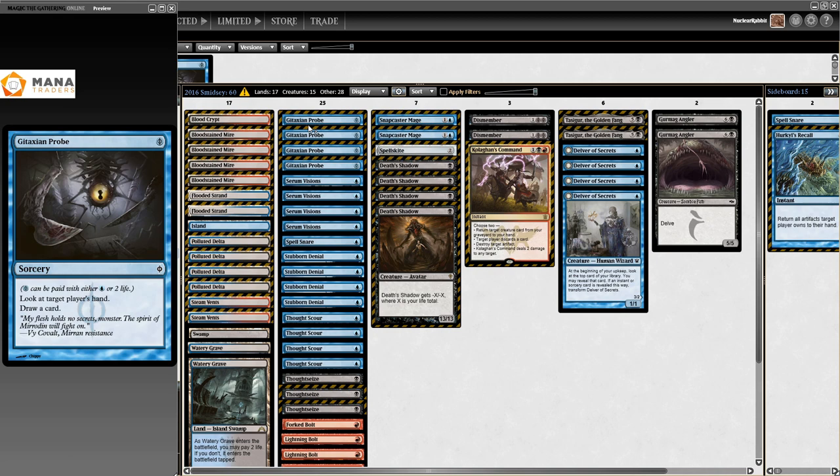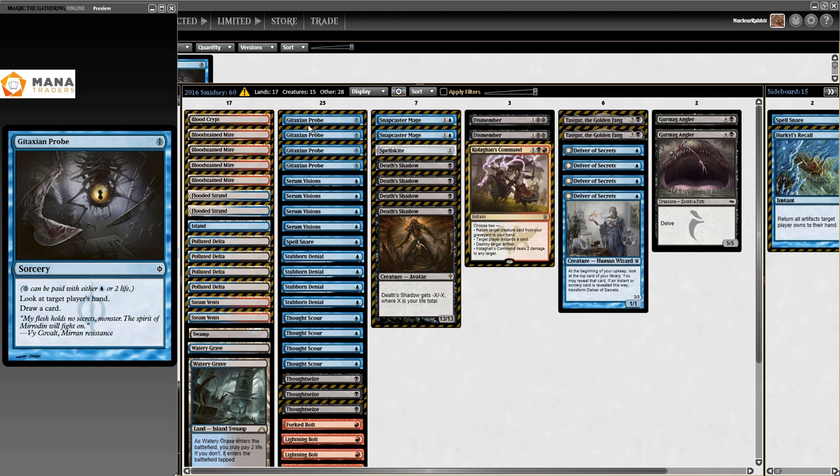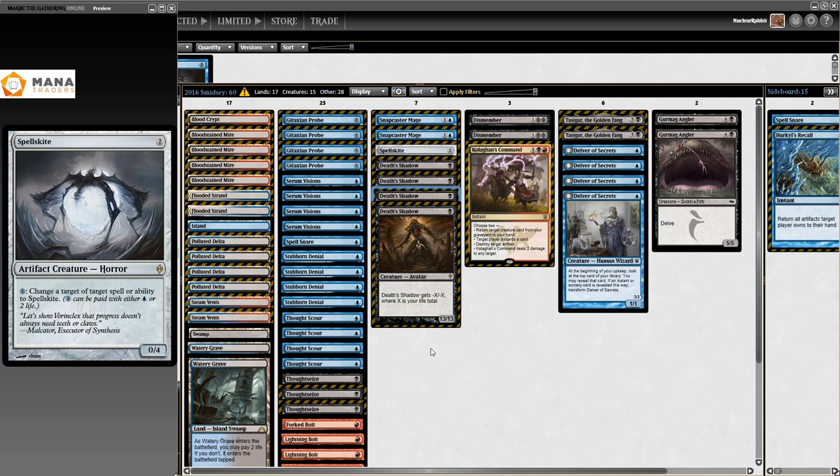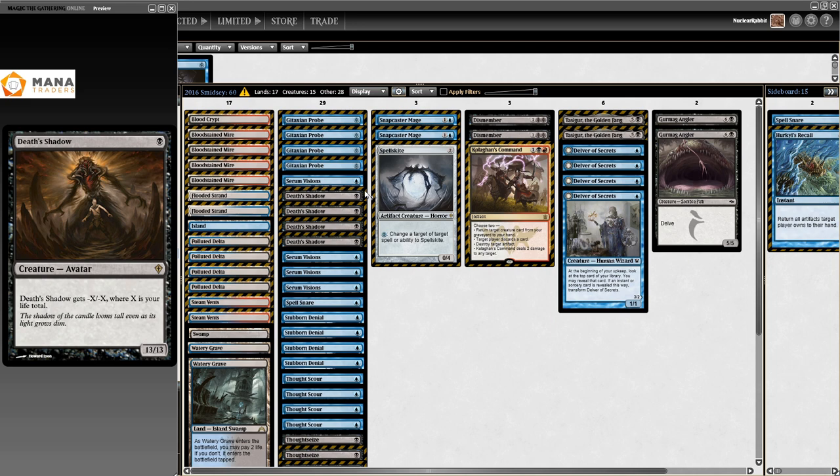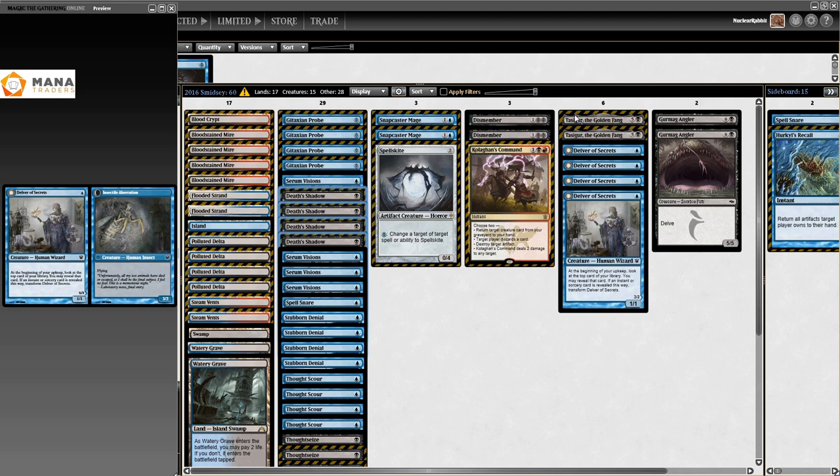Gitaxian Probe is still here - not for long. Death's Shadow is a four-of in the main. The Delver players were wrong - I'm not scared to admit when I'm wrong. I sold my Death's Shadows and they didn't - and they were rewarded for it. This is the first Grixis Shadow list I could find with four Death's Shadows in the main.